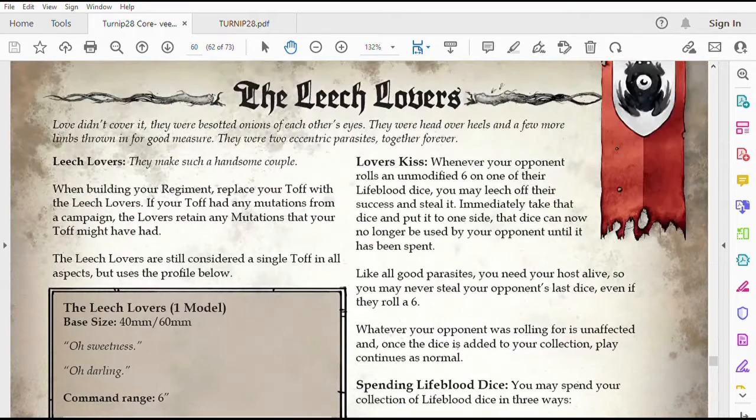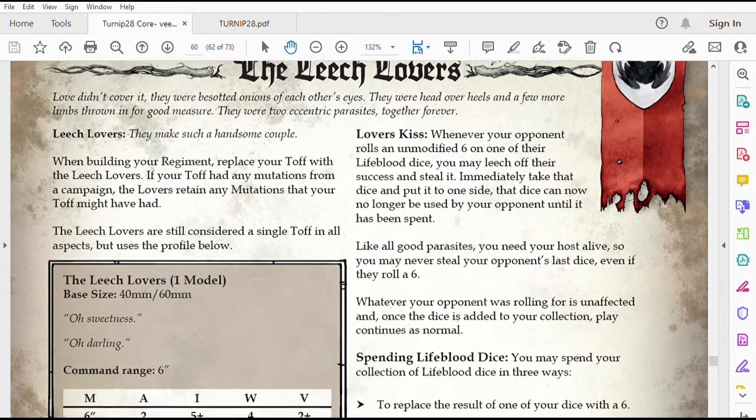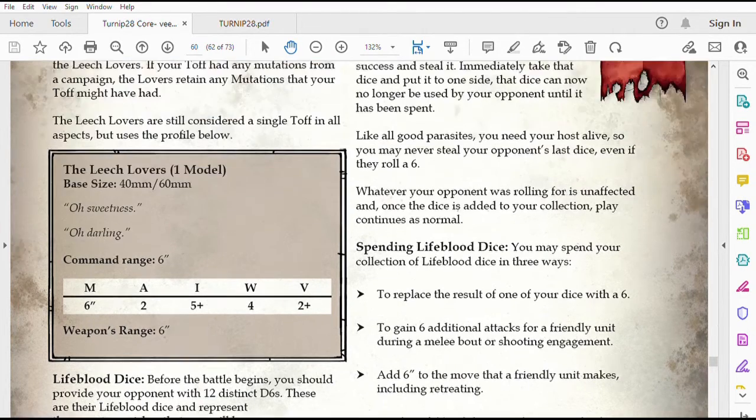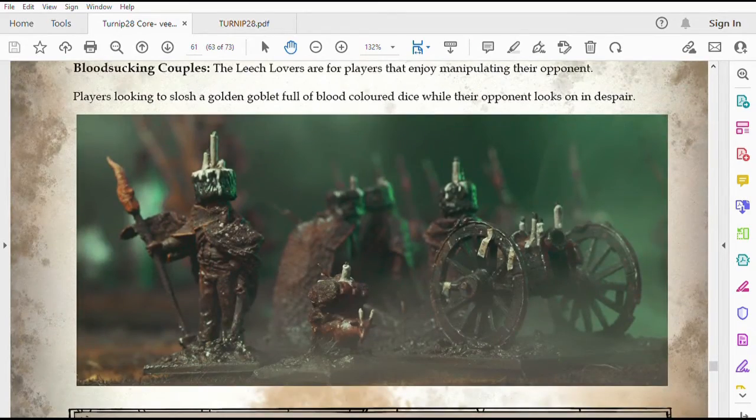My well-reinforced opinion about Turnip 28 is that the Cults are there for flavor — they do not balance out the game, nor do they make the game fun. The Leech Lovers faction is for assholes, because you pass the opponent dice they have to use. Turnip 28 as it stands is a game that is very unique in its standing, and it calls out to the converter, to the hobbyist, and to the artist in all of us when it comes to playing our games.